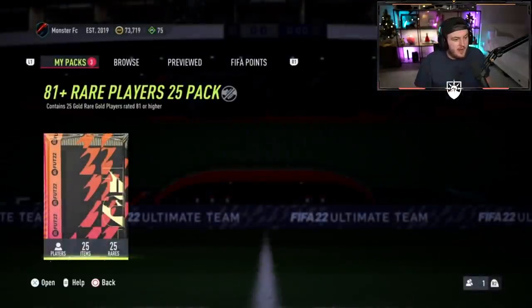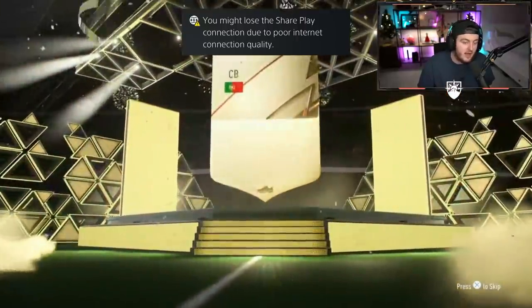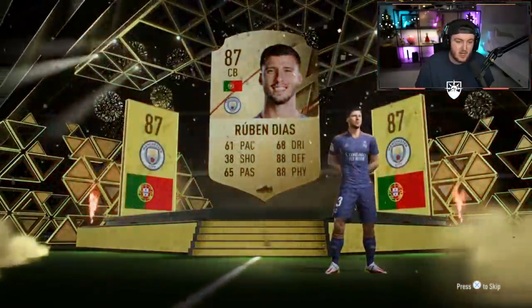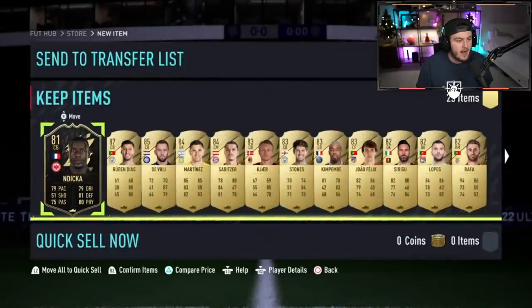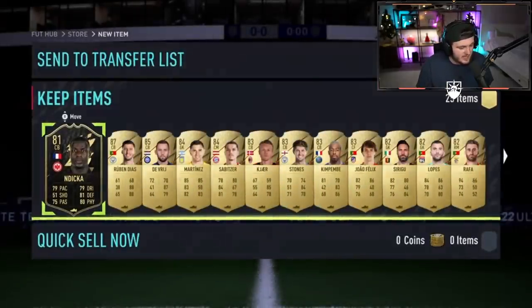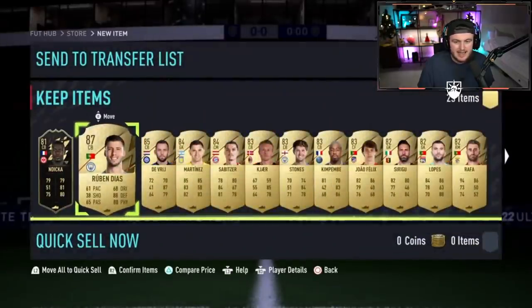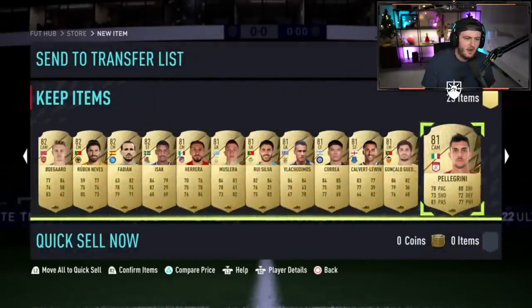We have an 81 plus times 25 pack to open now. Can we get an ice versus card? The face card is Ruben Dush - 87 is okay. For an 81 plus I'm not expecting a whole lot because these often don't pay out big. Kimpembe is in there. Is there an ice card hiding in there? No, there's not. No ice card.